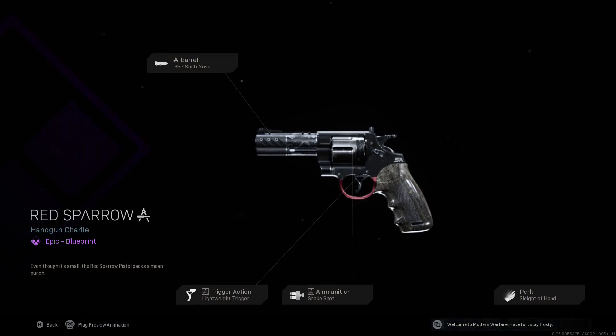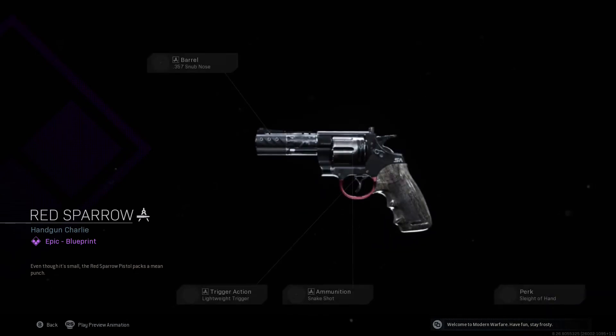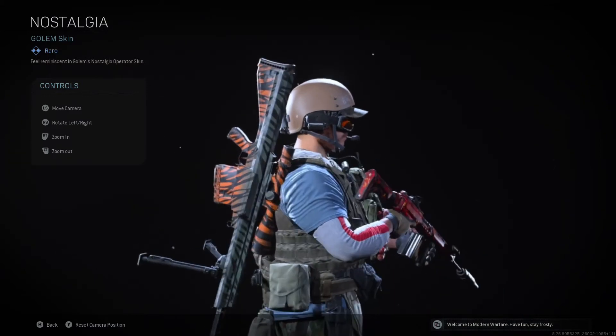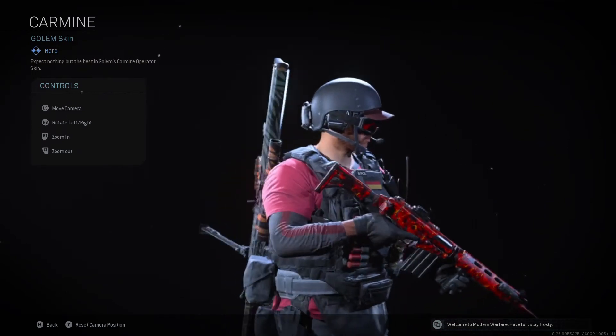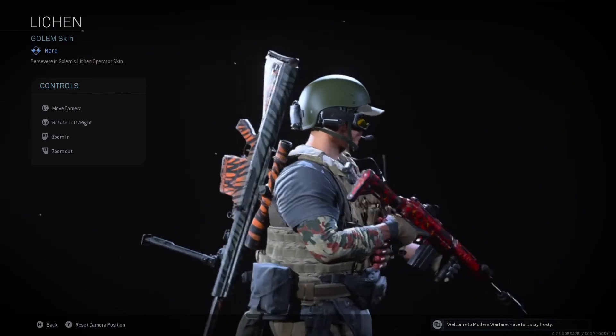Red Sparrow. Even though it's small, the Red Sparrow Pistol packs a mean punch. Manzanilla. The Manzanilla Assault Rifle can be hard to put down — it's just so fun. Nostalgia. Feel reminiscent in Gollum's Nostalgia Operator Skin. Carmine. Expect nothing but the best in Gollum's Carmine Operator Skin. Luchin. Persevere in Gollum's Luchin Operator Skin.